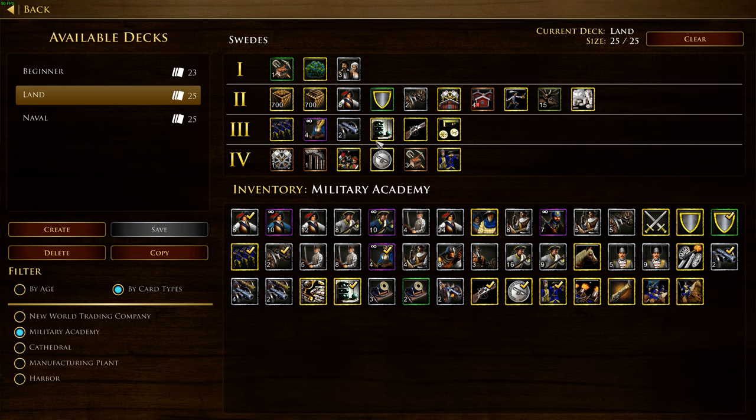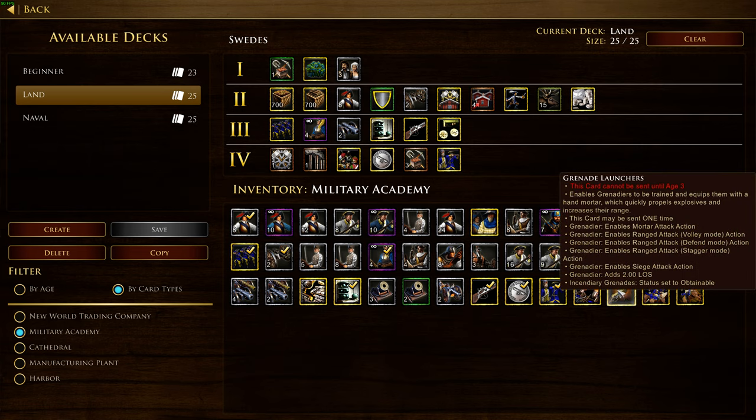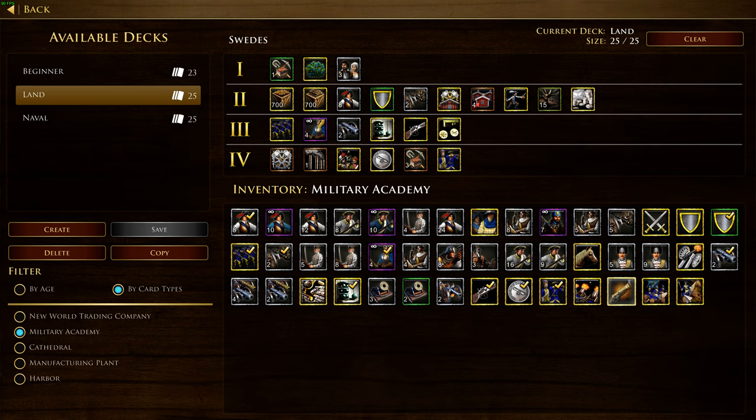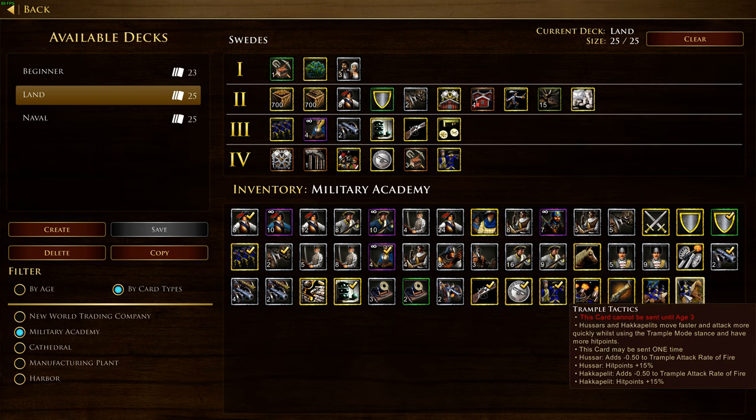There's also a general change for all civilizations that have access to grenadiers. Most civilizations have this card, which allows them to shoot at longer range — it's like a grenade launcher they get access to. It also changes the animation and the look of the unit, making it more viable. You've barely seen grenadiers before, but now they're quite OP. We'll see how it turns out — it's not a big deal. This civilization is very interesting to play and very different.